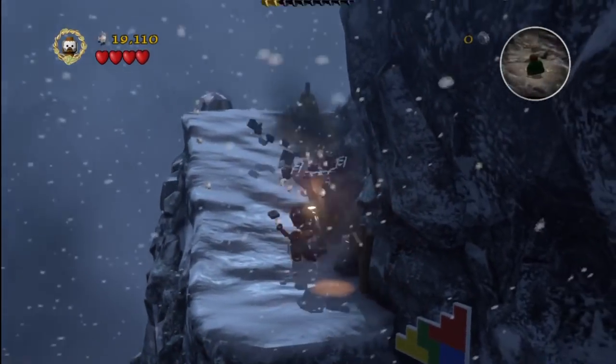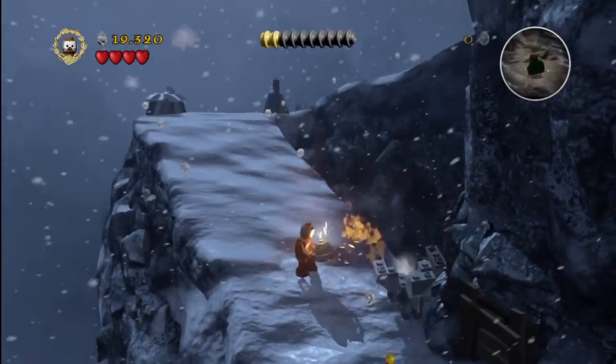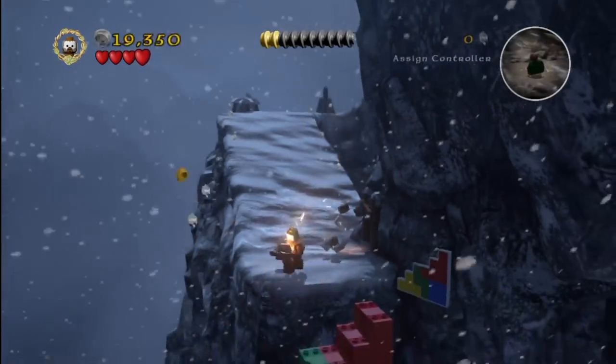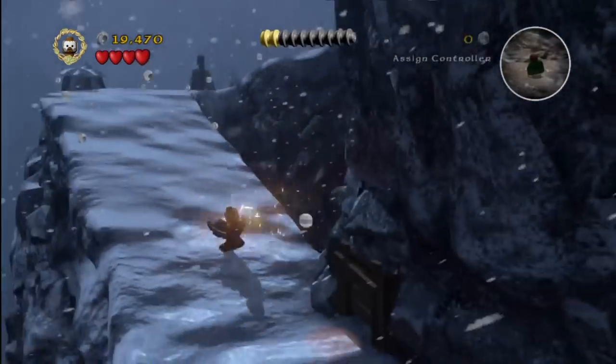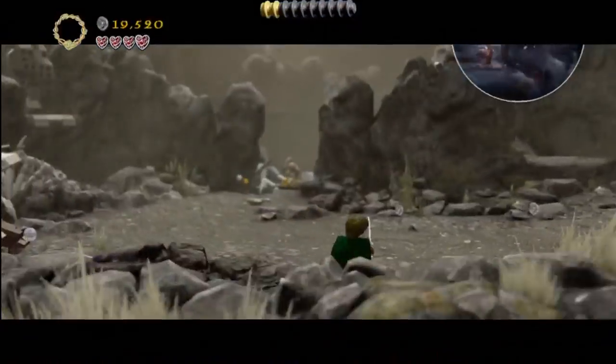Once you get that complete and climb to the top of the stairs, we're going to switch to Berserker. I still do not for the life of me understand how to control this guy's bombs — I press one way and they go the other. I hold the button down to target something and they go wherever they want. Kind of random.